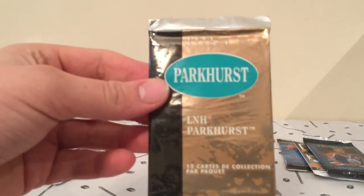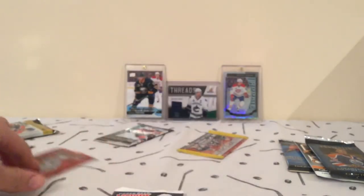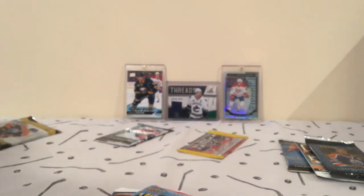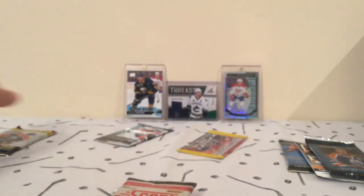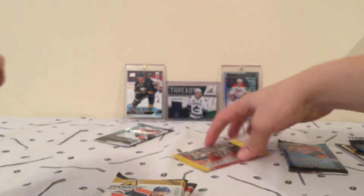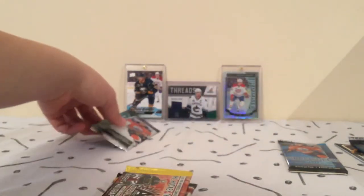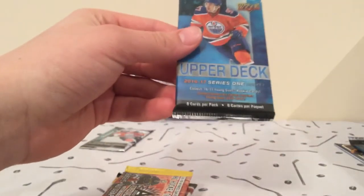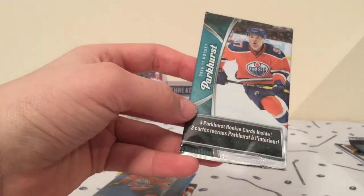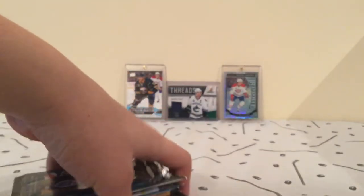Our packs today are 91 — 1991 Parkhurst, we've got 07-08 Victory, MVP 16-17, Tim Horton 16-17, Score 13-14, Pinnacle 11-12, Adrenaline 2002, 2016-17 Series 1 Retail, a Parkhurst pack of 16-17 Hockey, then 2 hobby packs of 10-11 O-Pee-Chee, and Portfolio 15-16.